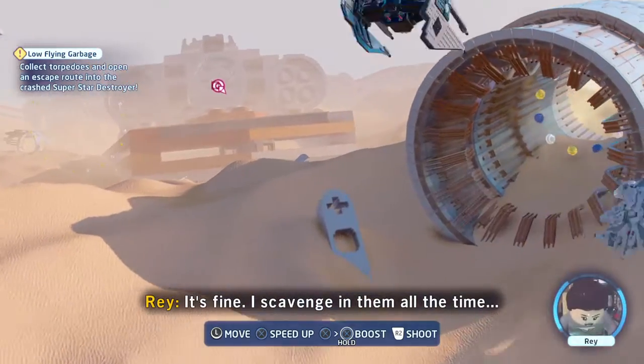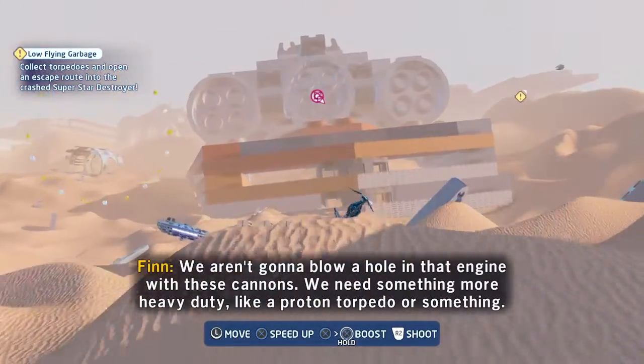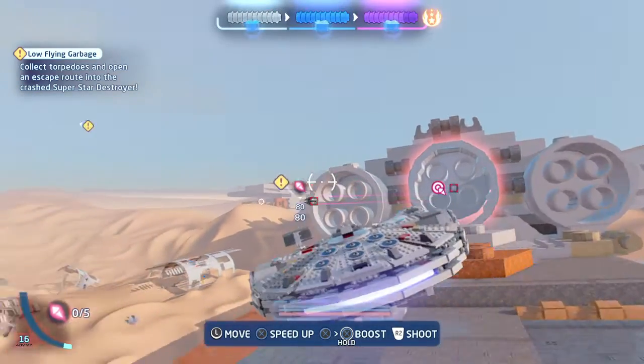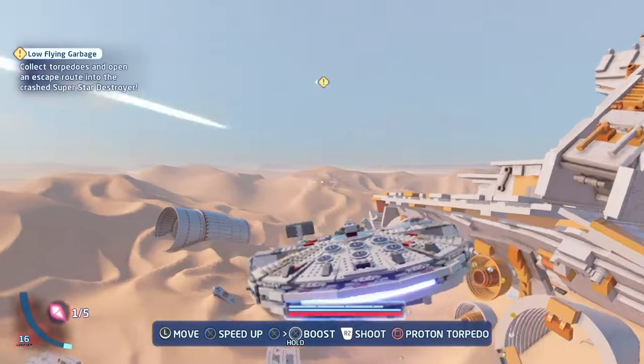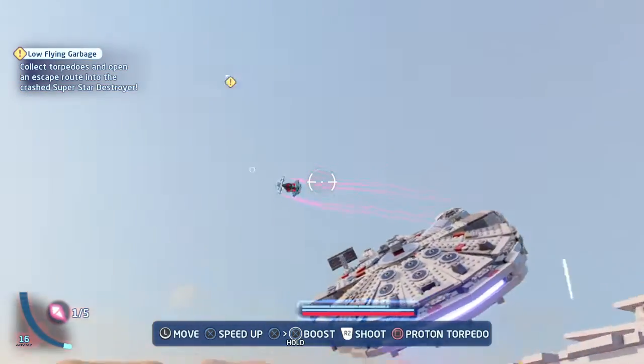There are special TIE fighters we need to target. We can't blow a hole in that engine with these cannons — I think there are tire receptors, like a proton torpedo or something. These TIE fighters might be carrying the proton torpedoes we need. Let's go for some of those TIEs.